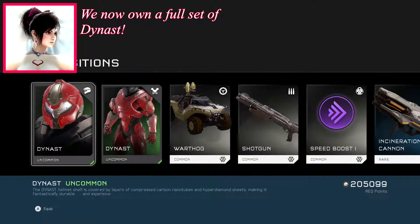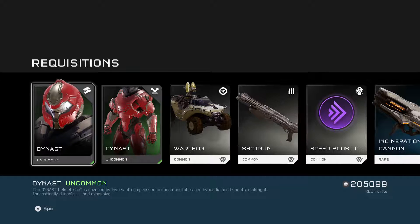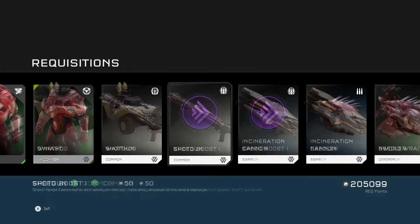We got a full set of Dynast — just basic Dynast. The Dynast helmet is covered by layers of compressed carbon nanotubes and hyper diamond sheets, making it fantastically durable and expensive. Doesn't look very expensive, that's for sure.